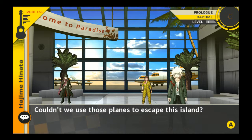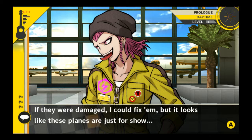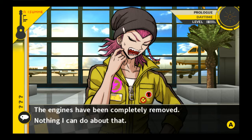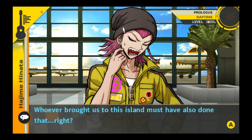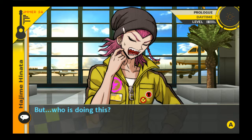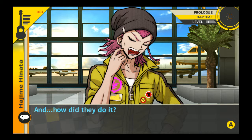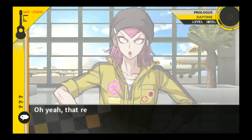Couldn't we use those planes to escape this island? Nah, that's impossible. If they were damaged I could fix them, but it looks like these planes are just for show. The engines have been completely removed - nothing I can do about that. Completely removed - whoever brought us to this island must have also done that, right? The same person who's controlling this stuffed animal Usami. But who is doing this, and why did they bring us to this island in the first place? The more I think about it the less it makes sense.